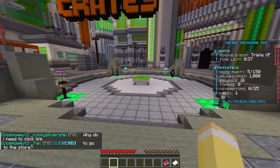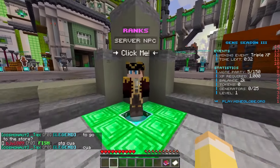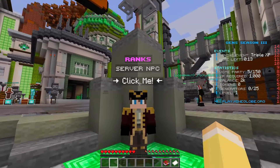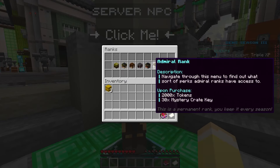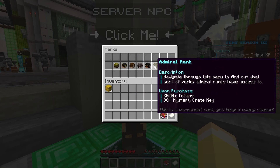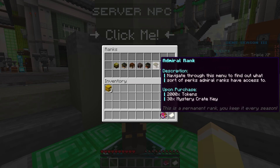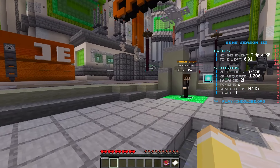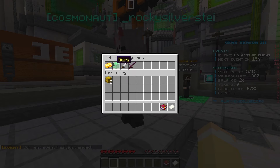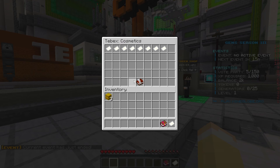This is the actual spawn point. Over here you can see the ranks — you can check what perks you get with each rank. The Admiral rank gives you 2,000 tokens and 30 mystery crate keys. The higher the rank, the better the reward. If you want to support the server, do slash buy to check out what's available.